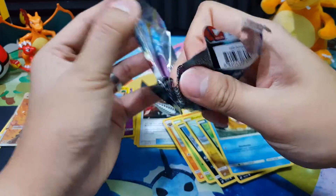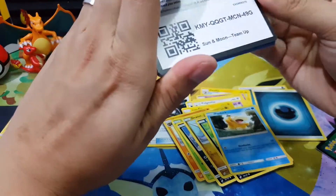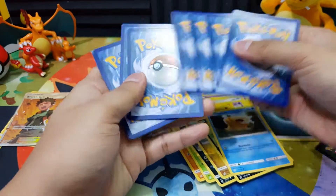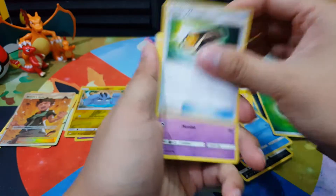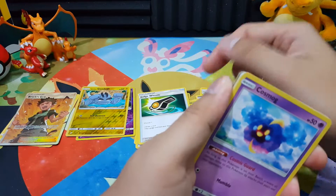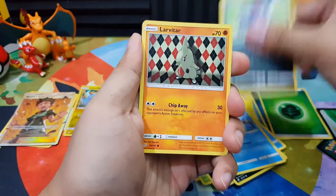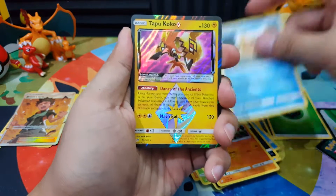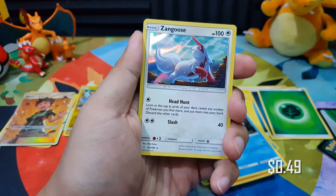So the next pack, hopefully another white color code card. Four cards to the front — let's guess the energy: fire, fire, fire, no — leaf energy. Kakuna, Nidorino, Joltik, Cosmog, Magikarp, Zorua, Larvitar. Our reverse holo would be Tapu Cocoon Prism Star — not bad — and our rare card is Zangoose.